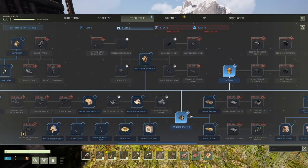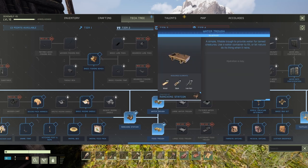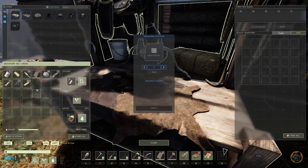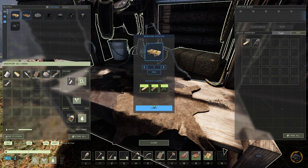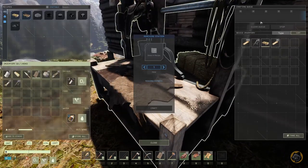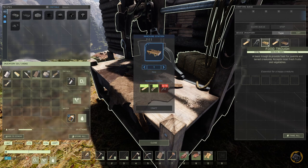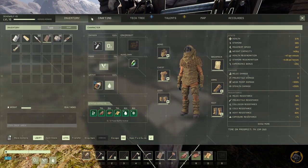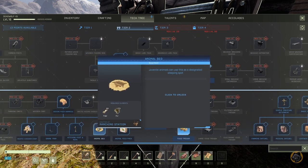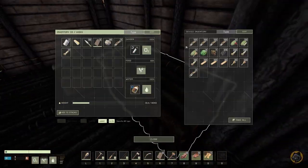I'll place the ranching station here. We need straw and water twice to feed and water the moa, and also something to sleep on. In the ranching station you can craft a sleeping place as well. Let's craft the straw first — I need some more materials. I've crafted all the straw needed. Now let's learn the animal bed — it requires fiber and leather and we have plenty of both.